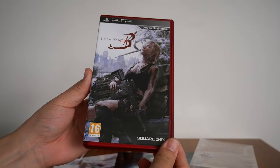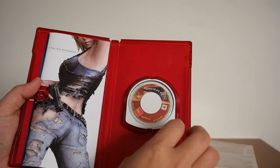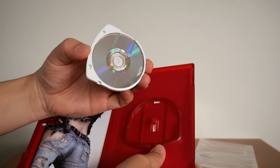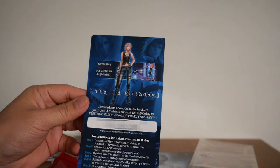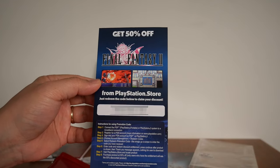A brand new Third Birthday. The value has probably dropped, but I don't care — that's my copy anyway. There's the disc. It's still brand new as you can see. This is the costume card — the Lightning costume for Aya Bray. There's a code there, I'll probably blur that out. You also get 50% off Final Fantasy II from PlayStation Store.